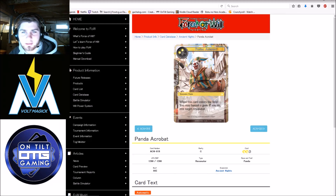Panda Acrobat — this is just a twelve-twelve that banishes a gem and rests a resonator on entry. Overall not amazing. It doesn't have any symbol skills, and it's a five-drop twelve-twelve. I don't even know if you could play this card in your panda deck — it's a little mediocre in what it does. Just not a viable New Frontiers card.